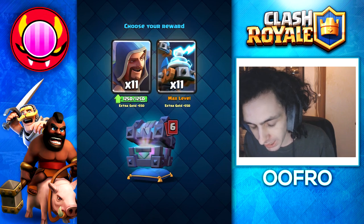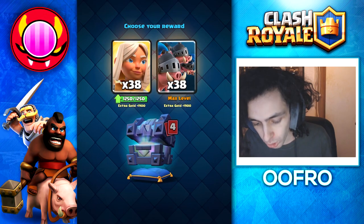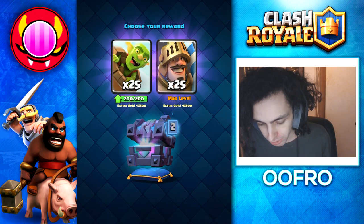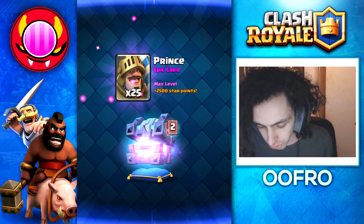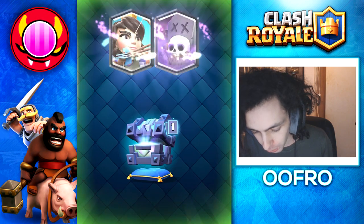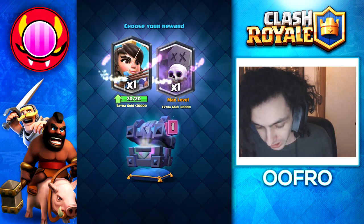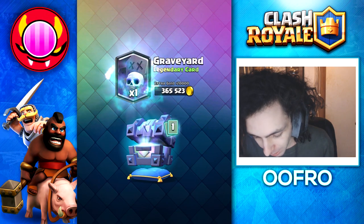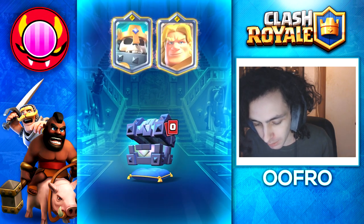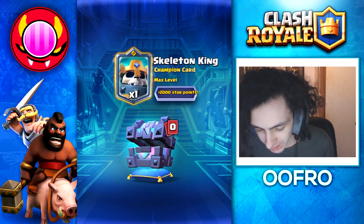Now for the wild card choices: zappies over wizards, hog riders over inferno towers, royal hogs over battle healers, bats over goblins, princes over goblin bows. The legendary card does the spinning animation and we get the choice between a princess or a graveyard — princess shows up once again, I'm getting trolled, but I'm going to pick the graveyard for extra star points. We also get a champion: spinning animation gives us the choice between skeleton king and golden knight — definitely the skeleton king.